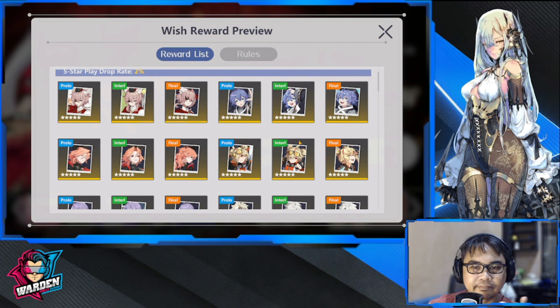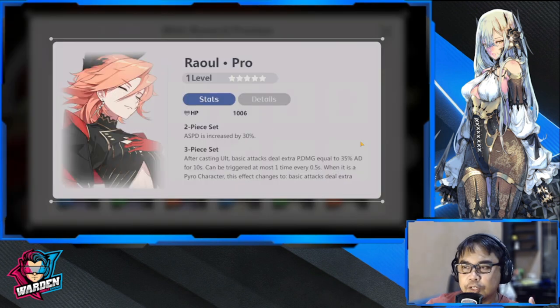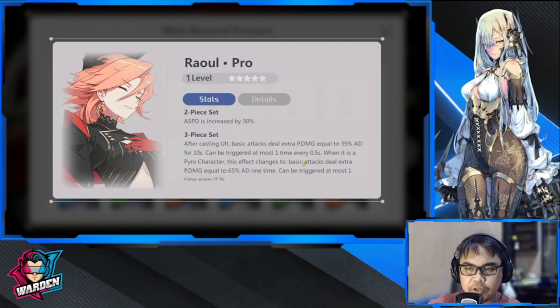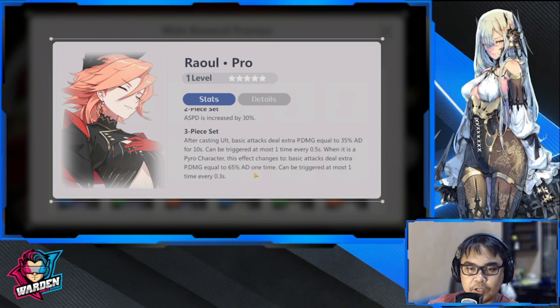Next up is Raul — attack speed increased by 30%. Either front or back, basic attack focus, AD characters: hoplite, assassin, and ranger. After casting ultimate, basic attack deals extra physical damage equal to 35% of AD for 10 seconds, triggerable at most every 0.5 seconds. For pyro characters, this effect changes to basic attack deals 65% AD damage triggerable every 0.3 seconds. This can be used by anybody but is really centered on pyro characters.